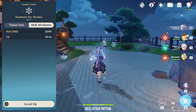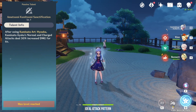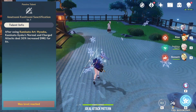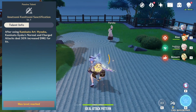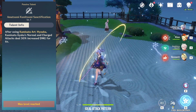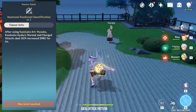Ayaka's elemental skill also has a passive that increases her normal and charge attacks by 30% for 6 seconds. This buff can be seen when an icy aura envelops her. This is where the ideal attack pattern comes in — 4 normal attacks, 1 charge attack. Within the 6 second duration, you are able to perform this attack pattern twice before the buff runs out.